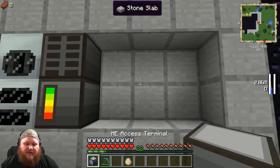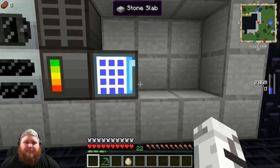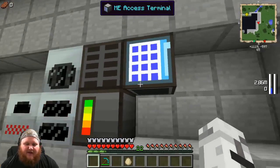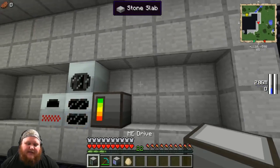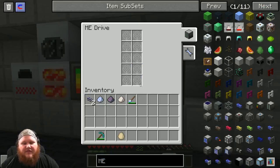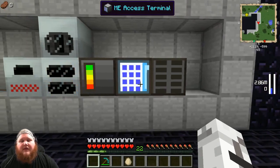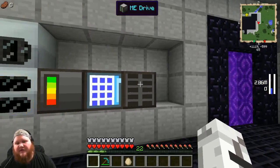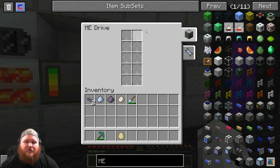The placement of the ME drive and access terminal doesn't matter - the only thing that matters is that your ME controller is hooked into a power source. Let's put the drive above it and the access terminal right there - that gives us full access. The access terminal can also be connected to the drive and vice versa, as it basically acts as a wire itself. So if you follow the tutorial you'll probably end up with a setup something like this: ME controller, access terminal, and ME drive.